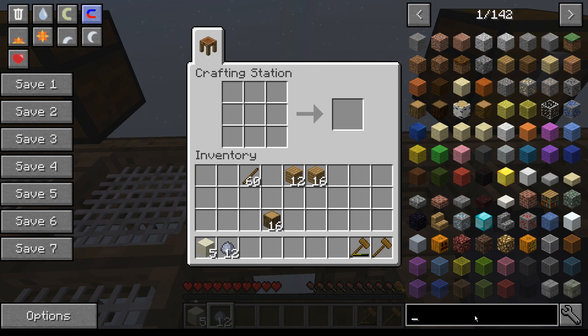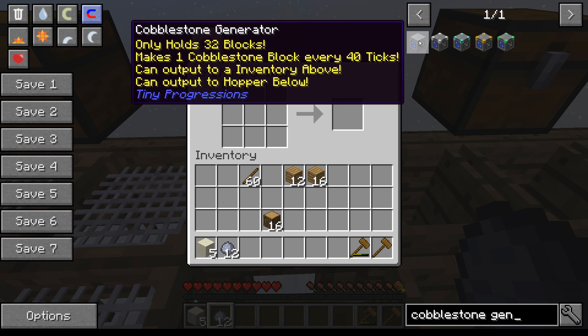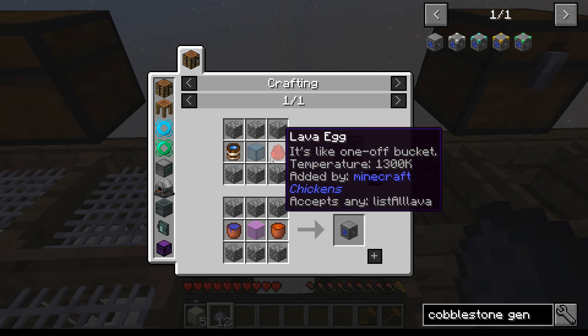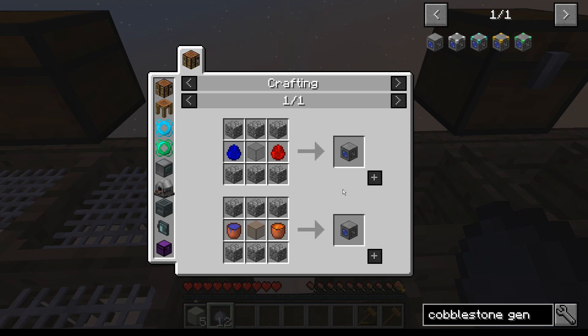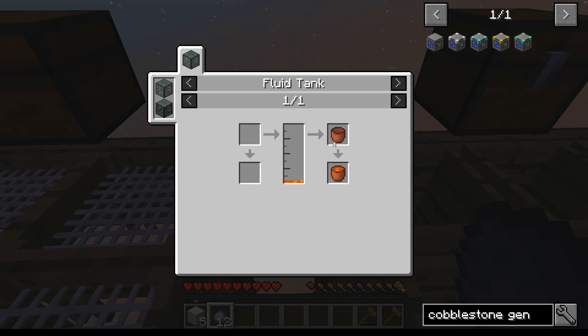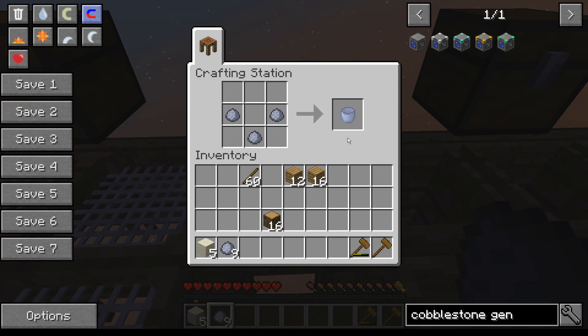One of the things on our list is the cobblestone generator. Looking at the recipe, we need glass — which means a furnace — and we're going to need cobblestone, a bucket of water, and a bucket of lava. We'll be using clay buckets since that's what we have. We take clay shaped like a bucket — that gives us an unfired clay bucket. Make two because we need one of each, then we have to cook these in a furnace.